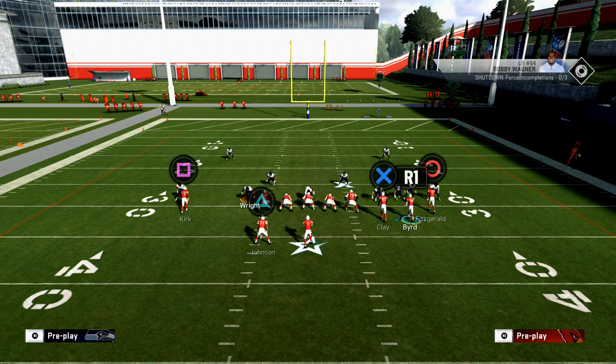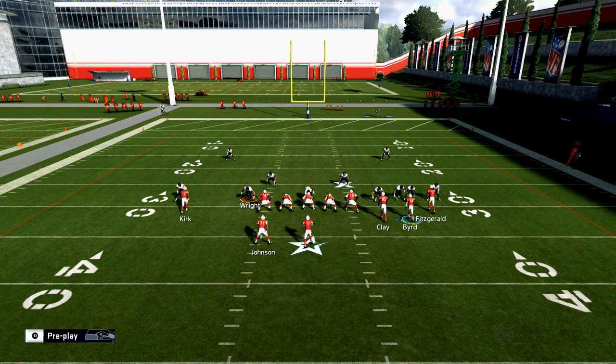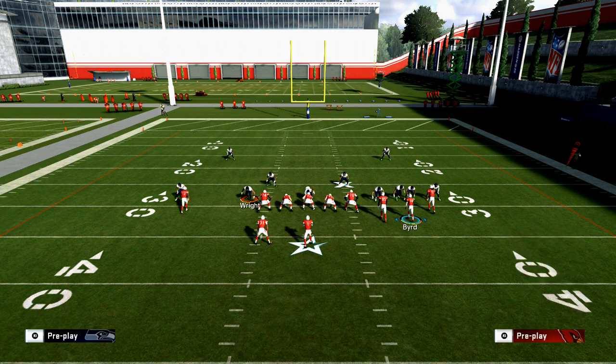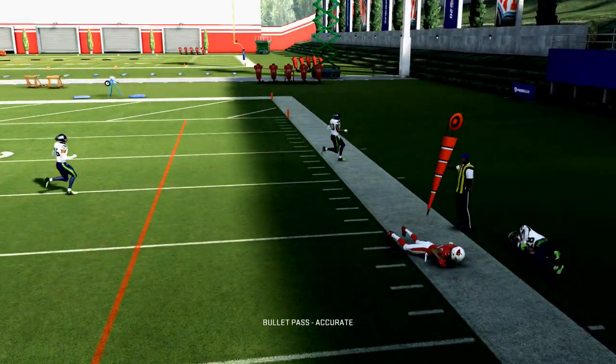Basically the setup here is pretty simple. All you're going to do is take Charles Clay — you can either put him on a hitch route or you can put him on a drag. I like to block the running back and then slide protect opposite of the running back, and ID the guy that I think is going to come in on that side. At the snap of the ball, I'm going to motion Bird out and you'll see that his route, when he cuts to the outside, he's going to beat man-to-man coverage very easily.